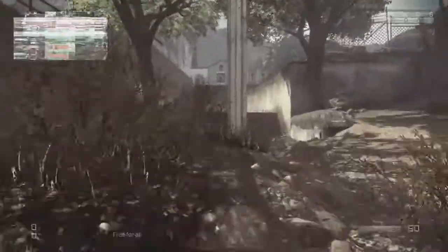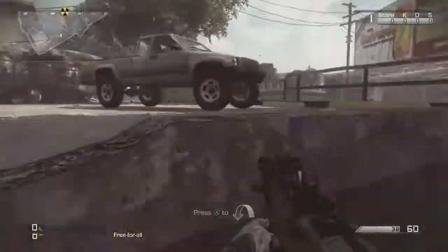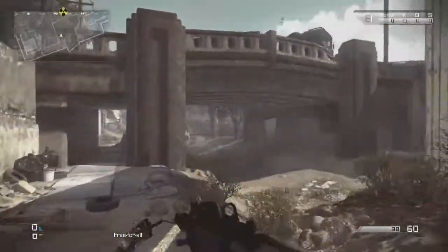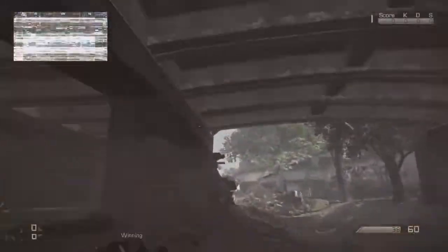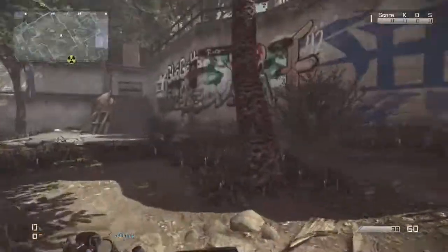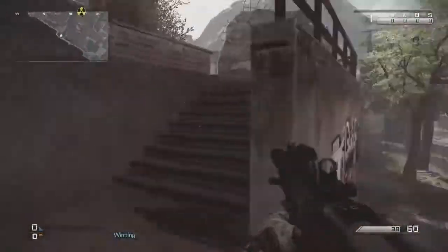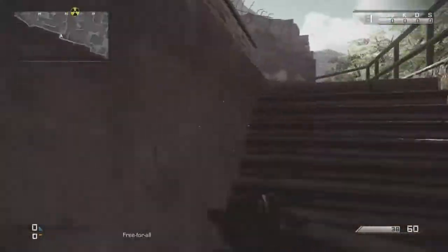There is an underneath part — pretty long. This is a great way to flank around. I haven't played this map, but I'd say you could probably flank and stay underneath the bridge as much as you can. If you have an SMG, stay under the bridge. If you want to sit way back with an AR, you can just pick people off up top.